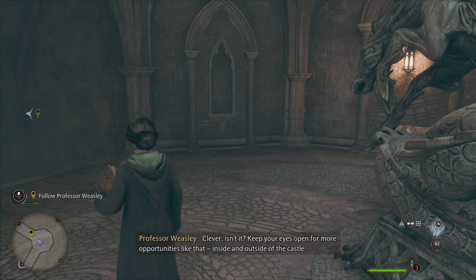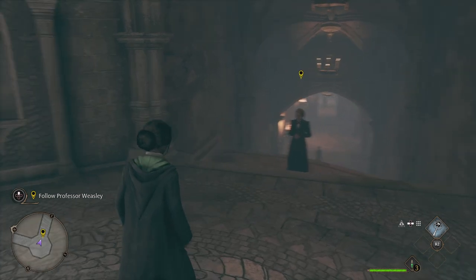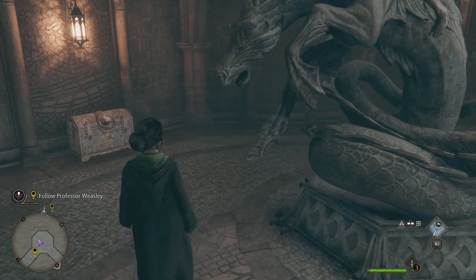Talents, inventory and gear — we're not going to have any of that yet. More opportunities inside and outside of the castle. How do we know that there's a Revelio point there?